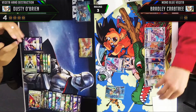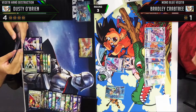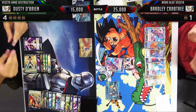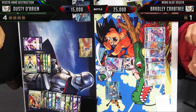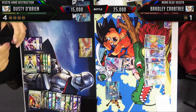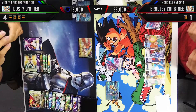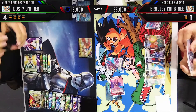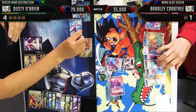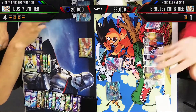Vegeta uses his ability, going to 25,000 — something I kept forgetting about in this game, that ability gives him 10,000 power. He attacks 25,000 into 15,000. Looking back, this would have been a very good reason to have pressured him more earlier, because he can't let the Goku attack go through or he loses. Bradley uses Further Destruction Champa again as a combo piece, giving his leader dual strike and 10,000 power, and we use Jaco to bounce it and go to 20,000 to 25,000.